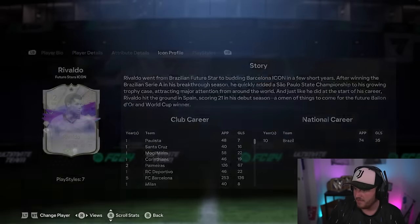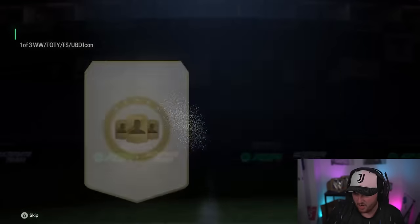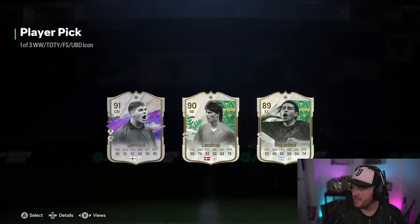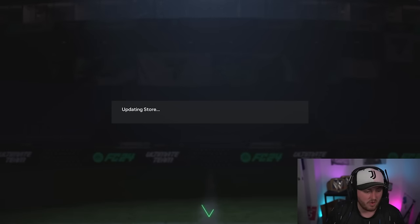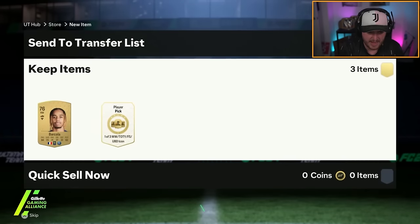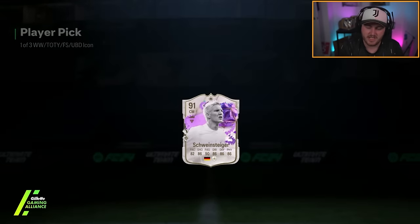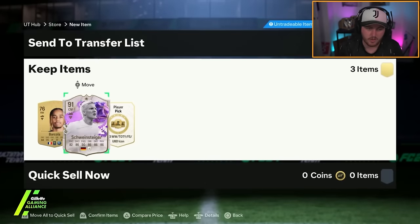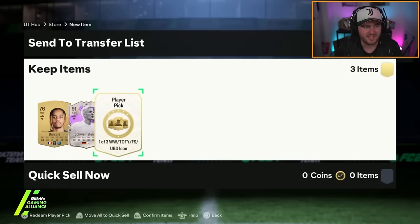He's got birthday Rivaldo — interesting, I rarely see that card. And the second one is going to be Birthday Gerrard. Not insane, but not horrendous. Bradley Barcola for the look... another Schweini. Does seem very common in these. He's not an amazing card — I just like him because he played for United.